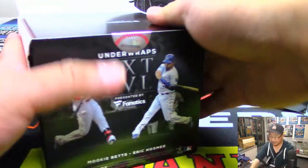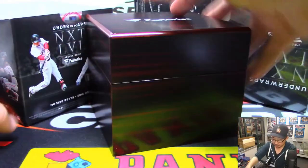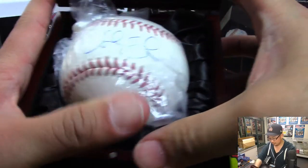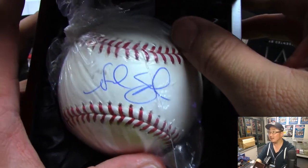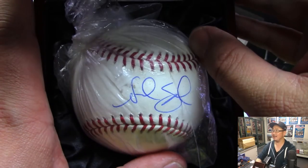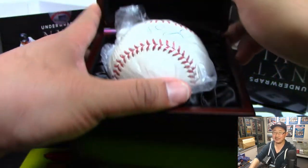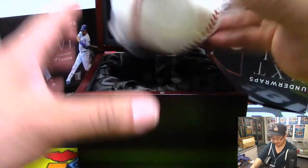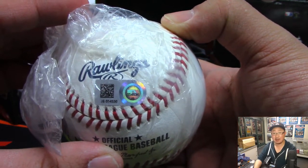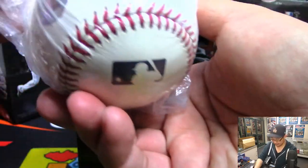Feel free to guess when I pop open the box — some of these autographs may be kind of obvious. Boom — oh, I have no idea. Any guesses on that? You know who's really good at this — Nick Jaspi — but Nick Jaspi can't play if he's listening, he's too good at this game. There's the MLB.com authentication hologram code, you can look that up — but don't cheat.